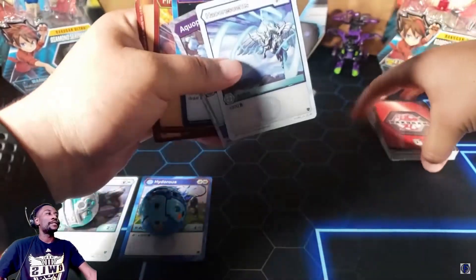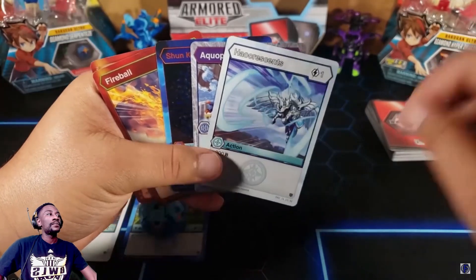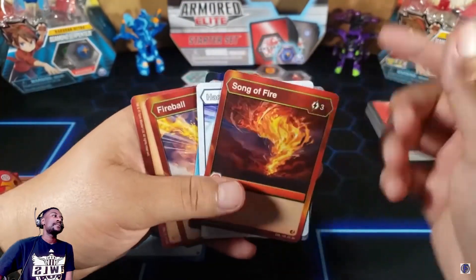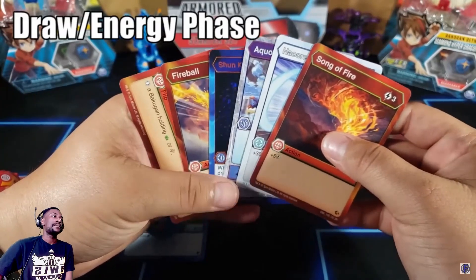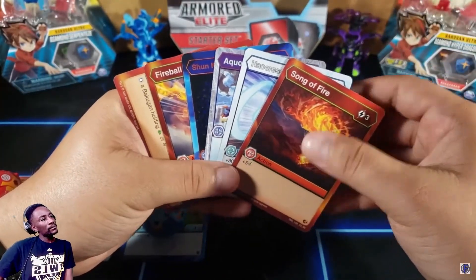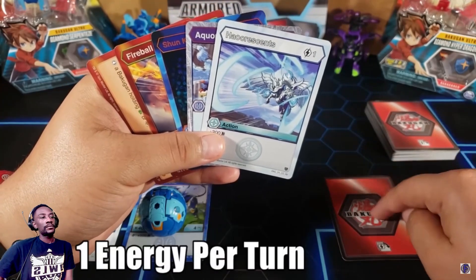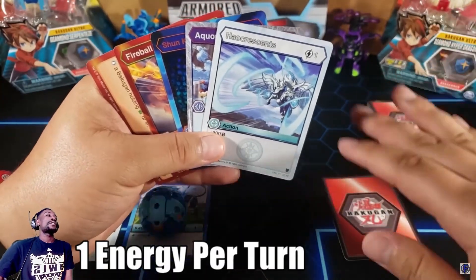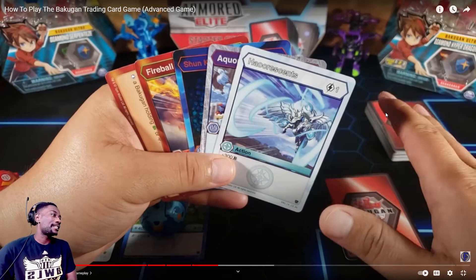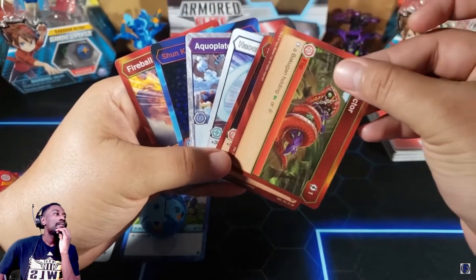Now that the hide matrix is set up, each player draws five cards. Once you both draw one additional card, the first turn begins — turns are taken at the same time. This is called the draw slash energy phase. In the energy phase, the first thing you do is energize a card: you put one of your cards face down, and that becomes an energy. You can no longer use it as an action card or anything else — it's energy for the rest of the game.